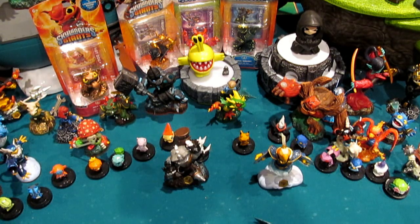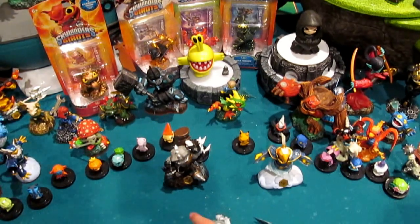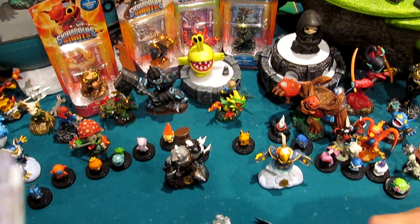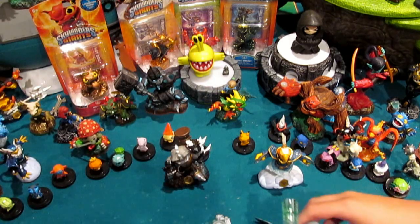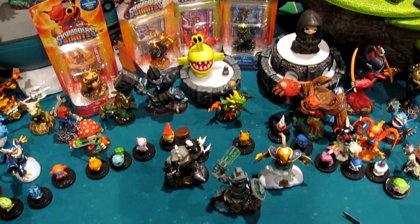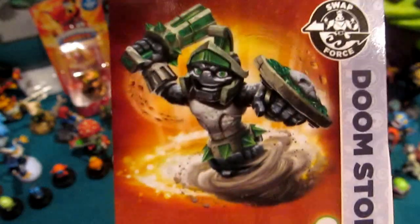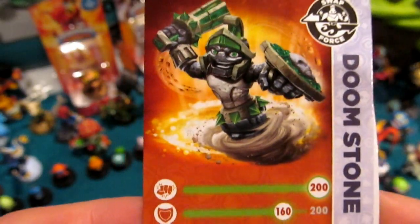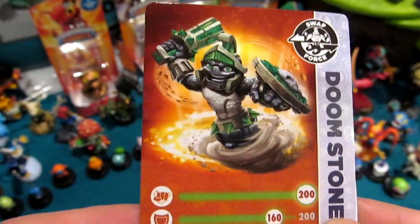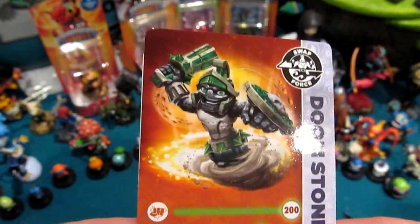Before I forget, Chase McCain is hidden. My nephew did that, so if you spot him, feel free to post up in the comments section. Doomstone — what you get? You get the figure that my nephew's got down there. That's the stat card right here. We've got the power or strength — tell me that number. 200.